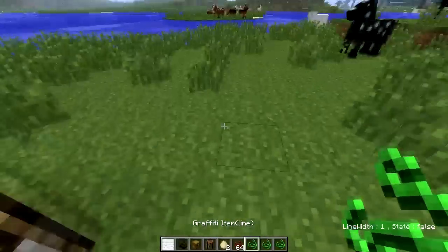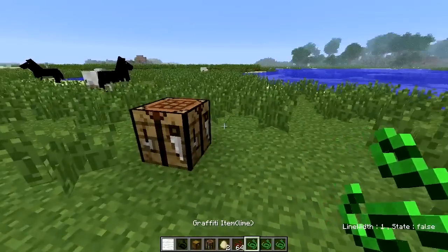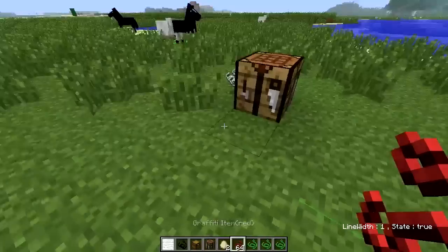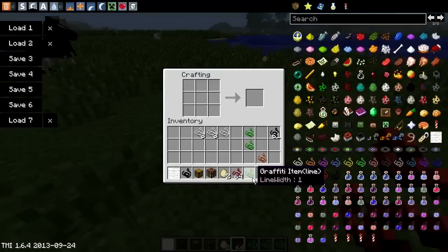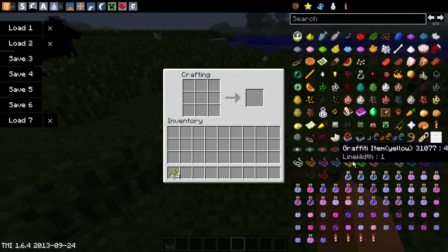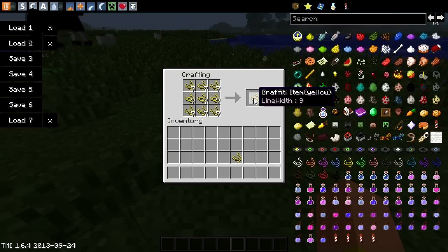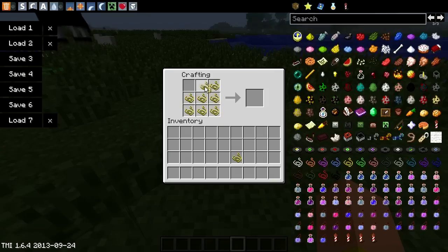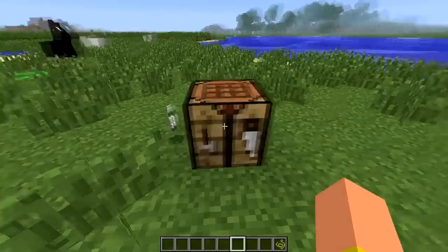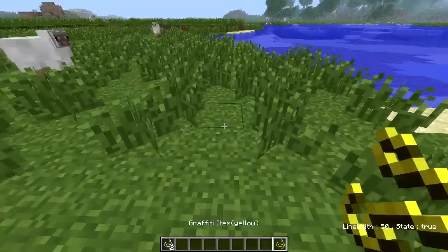The line width starts at one, which is really small. You want to make a big impression, not a tiny graffiti. So what you do is go into your crafting table and spread them out to get a line width of nine, or go up to a line width of 50, which is the biggest line width you can possibly have.